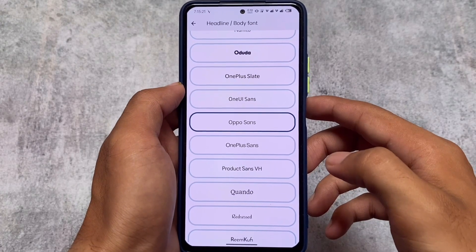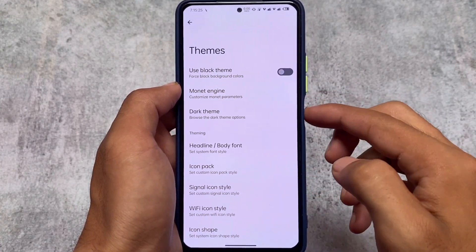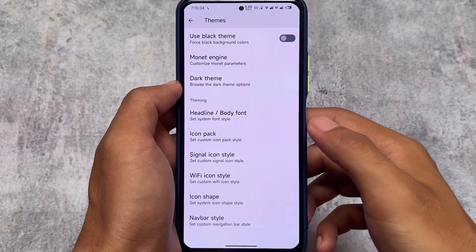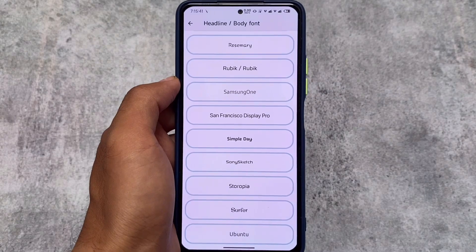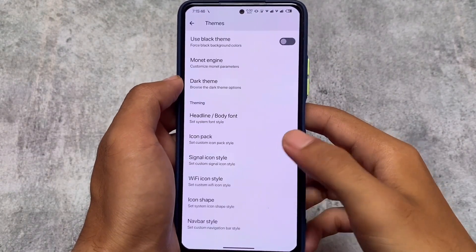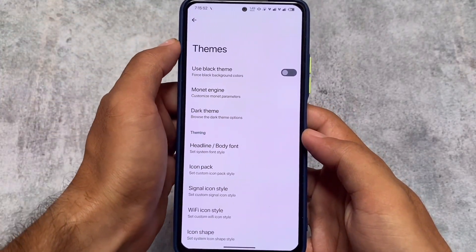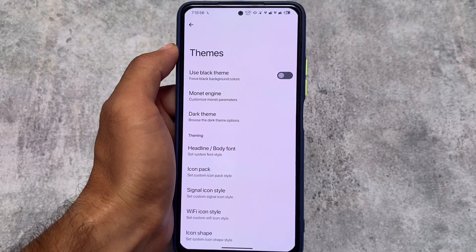Another change found in this version is the fonts. The new Oppo Sense font is now included, which was not in the previous update. Also included is Mi Sense, which is a MIUI 13 font, along with San Francisco, which is basically an iOS-style font. That's what I'm using right now on my device and I haven't found any issues so far.